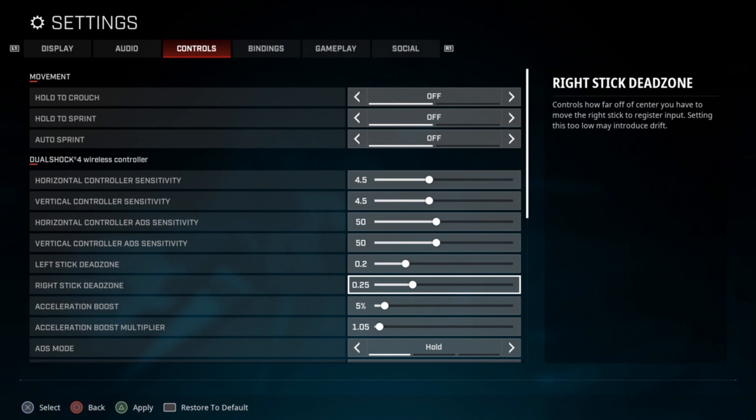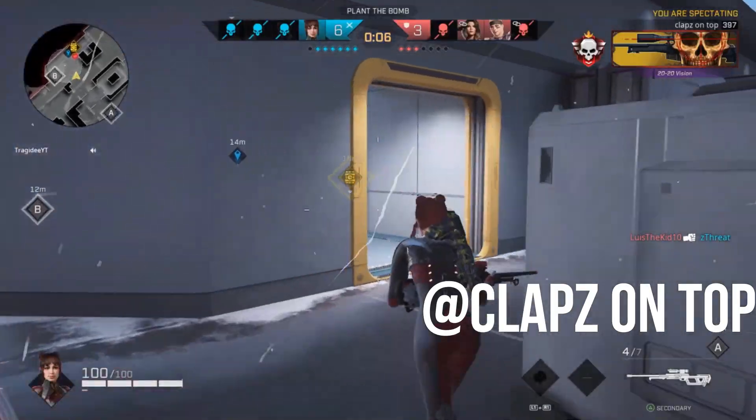Again, my settings are very simple. I'm only changing the sensitivity from 4 to 4.5, and the right stick dead zone from 0.2 to 0.25. But next, let's check out Claps.